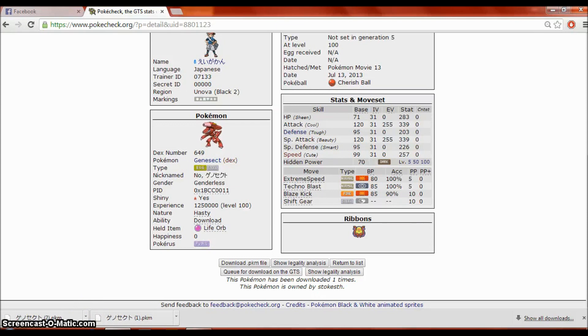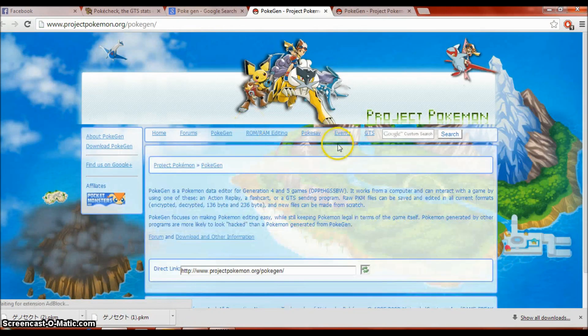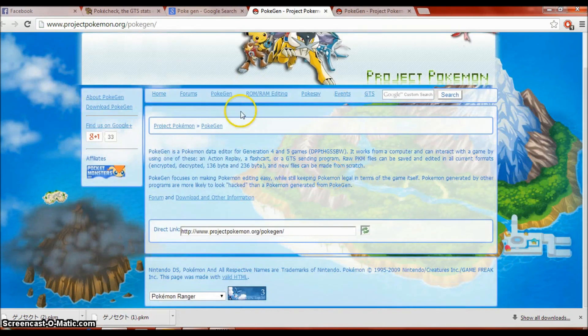Now that you have the Pokemon downloaded — you can download multiple ones during this step, it's up to you — let's move to step two. The next thing is optional: it's the Pokemon generator, PokeGen for short. You can search it in Google and it'll be the first result. Click on that and download the program. Just go to PokeGen and press download.